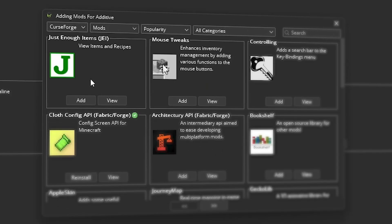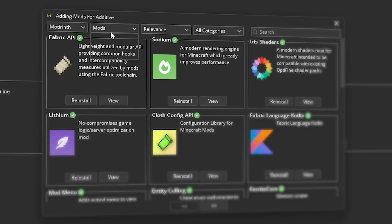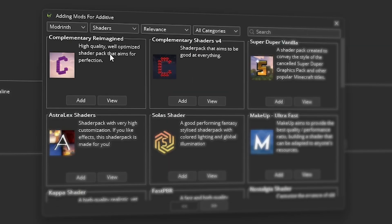Once installed, click Add Mods and then change the drop-down box from CurseForge to Modrinth, then the other drop-down box from Mods to Shaders. Then choose Complimentary Reimagined. You now have shaders.